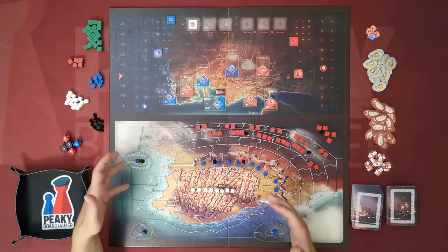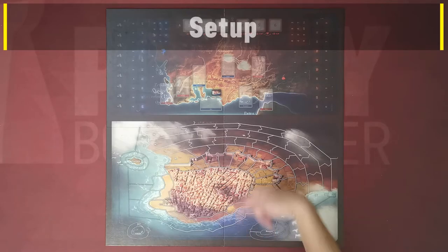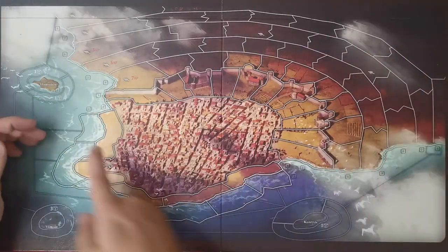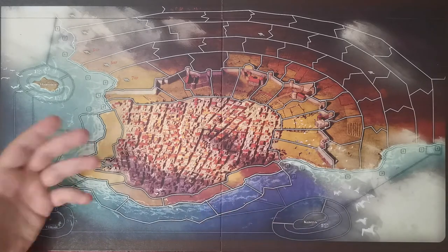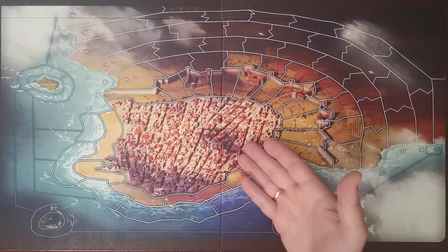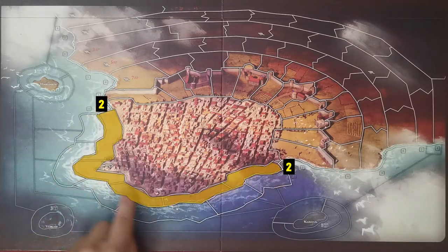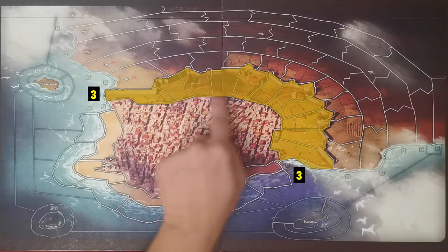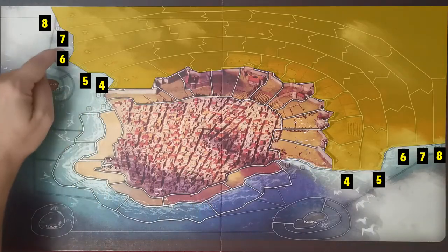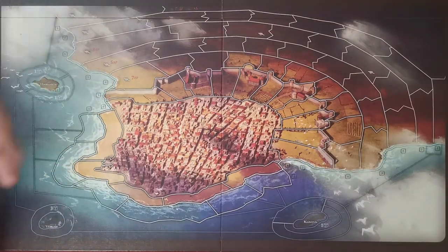Place the board between the two players. The bottom part of the map is organized in rows of spaces where players move their pieces. In the center is the city of Mesolonghi, surrounded by row one (coast), row two (beach), row three (the walls), and then rows four through eight which are the mainland.